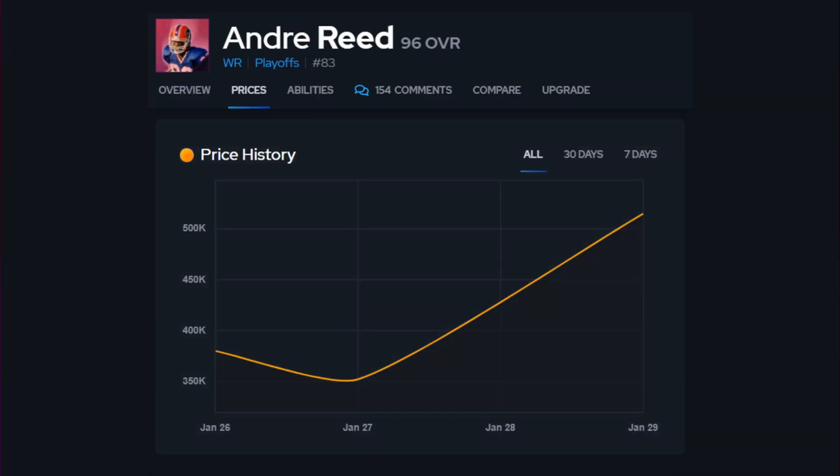Let's take a look at the price history on some specific top tier cards. First is Andre Reid. When he first came into the game he was going for about 375,000 coins, then went down to about 350,000 a couple of days ago, and has shot up to 525,000 coins — that's a 150,000 coin differential. Andre Reid is one of the best wide receivers in the game: he gets deep out elite for zero AP, short in elite for one AP. He's got 96 speed, the fastest receiver in the game besides Tyreek Hill who has 97 speed. You can see the impact the training market has had on his price.